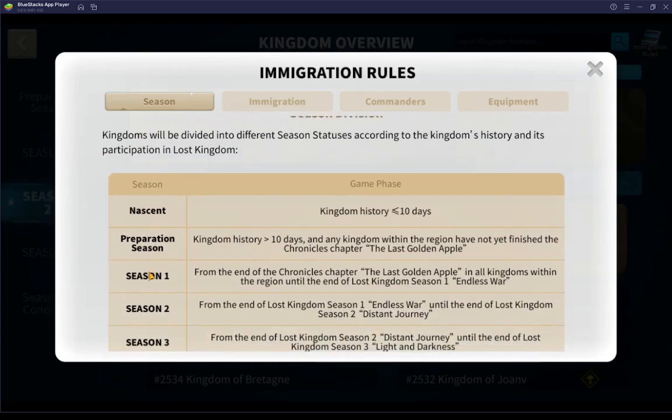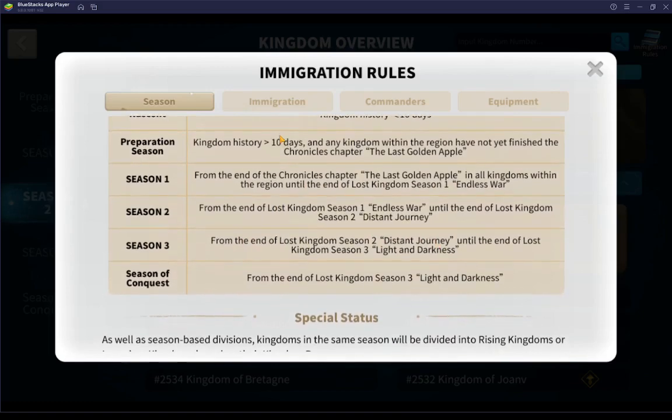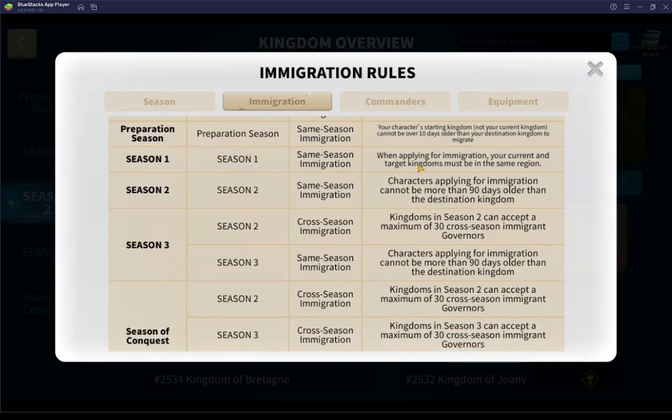Here it talks about the seasons, and where you can transfer between, and what you can do between, and what you need. When applying for immigration, your current and target kingdom must be in the same region — and note that word: 'applying.'